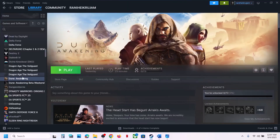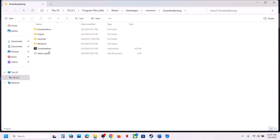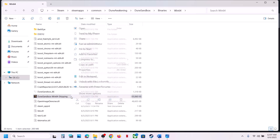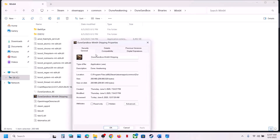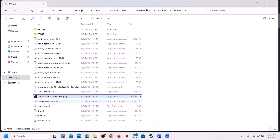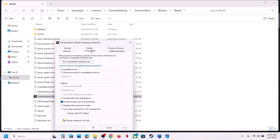Right-click the game in Steam, select Manage, click Browse Local Files. Open Dune Sandbox, Binaries, Win64, and double-click the exe file to launch the game. If that does not work, go to Properties, find the Compatibility tab, check 'Run this program as an administrator,' hit Apply, click OK, then double-click to launch the game and check.